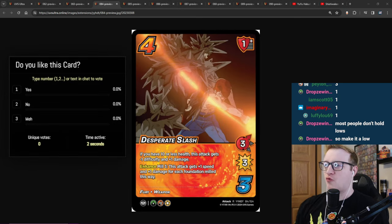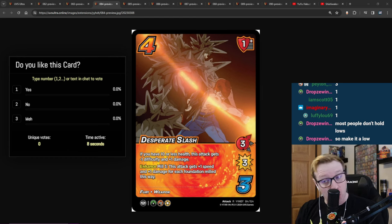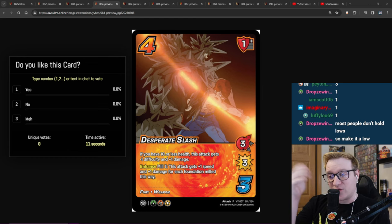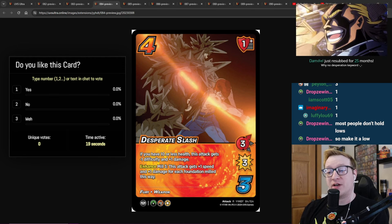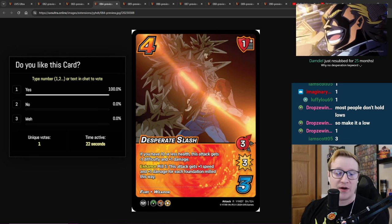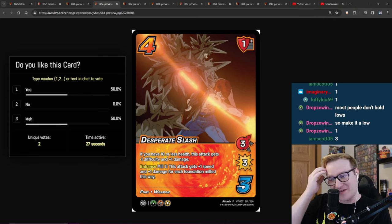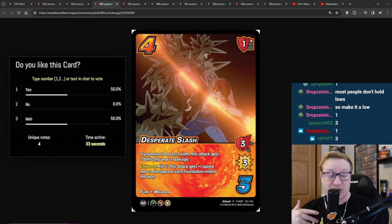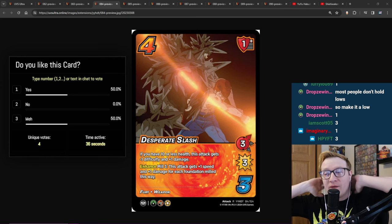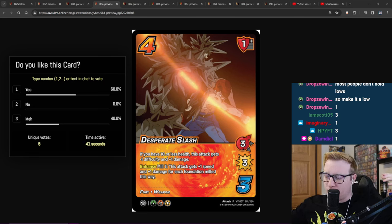Next we have the rare: Desperate Slash. It's a 5-3, 3-high for 3 with a 1-high block, has Fury Weapon. If you're at 10 less health, this attack gets minus 1 difficulty and plus 1 damage — so it is a 3-diff, 3-high for 4. It says Mill 3, this attack gets 1 speed and 1 damage for each foundation milled this way. I like this card a lot. The Mill 3 has the potential to just Yahtzee you. We've all been Yahtzee'd by the Mill 3 on Frigid Hewave before.